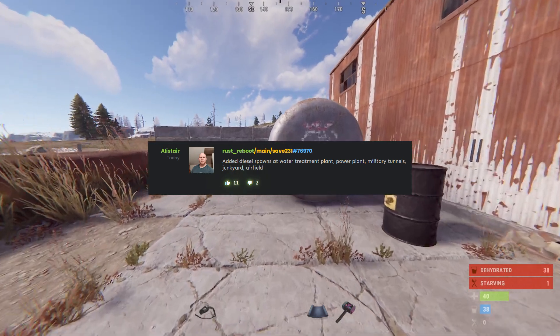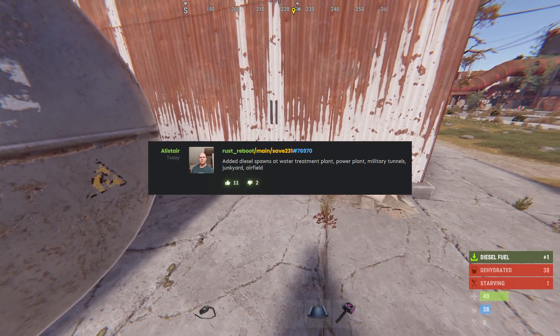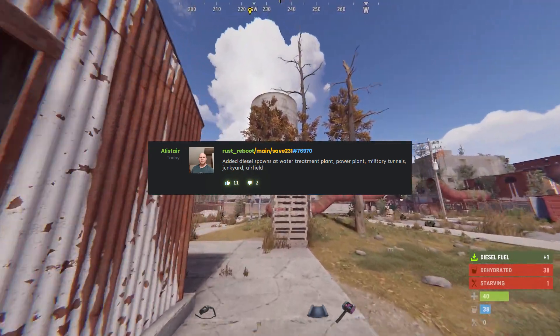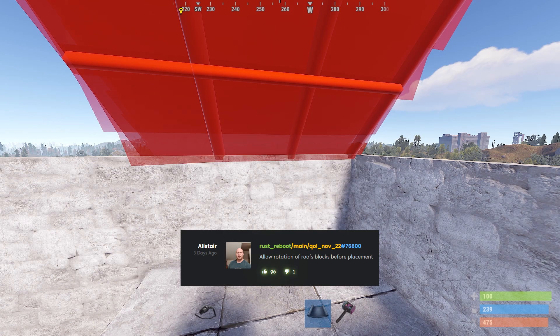Not to worry — they are adding diesel to more locations. I'm at the power plant right now and as you can see there's diesel here, and they will add it to multiple locations. This is a big change. You can now also rotate roofs when placing them.